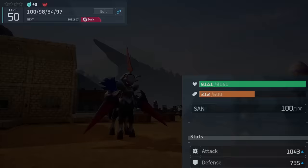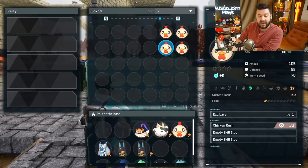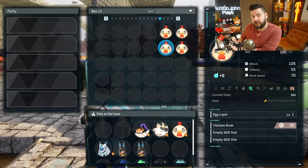It is possible yet statistically improbable to ever find a pal with zero IV in every category, just as it's effectively impossible to find a pal with 100 in every category. In addition, it's kind of impossible to breed a perfect IV pal - there are always going to be trade-offs because of how inheriting IVs works.